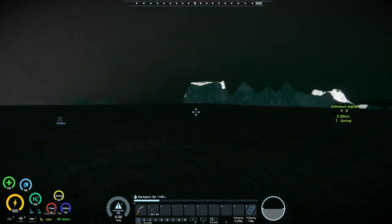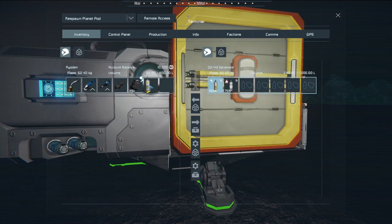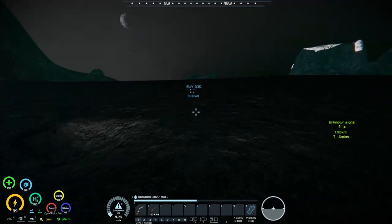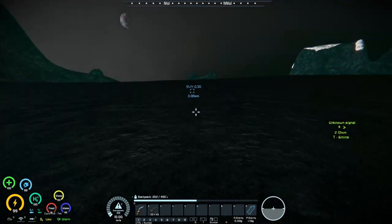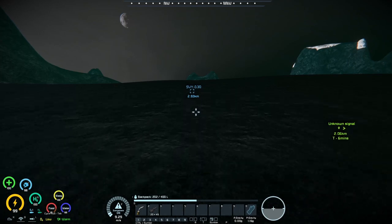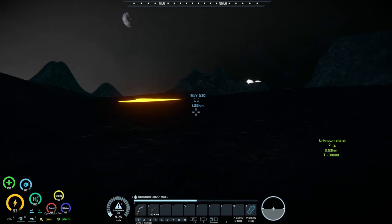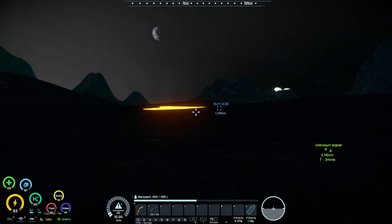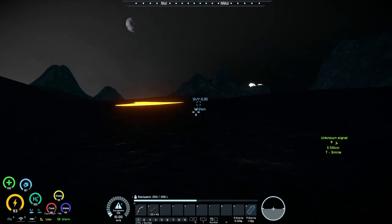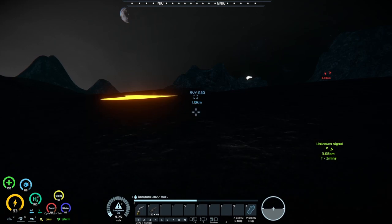I'm going to grab my oxygen bottle. That takes up half my inventory, but we'll see. Whatever it is that's supposed to be where that GPS marker is - it's really close to a lava lake. Maybe if it spawned out inside that lava lake, then it would have all destroyed itself by now.